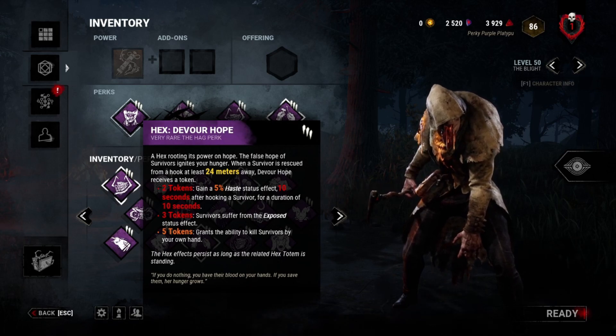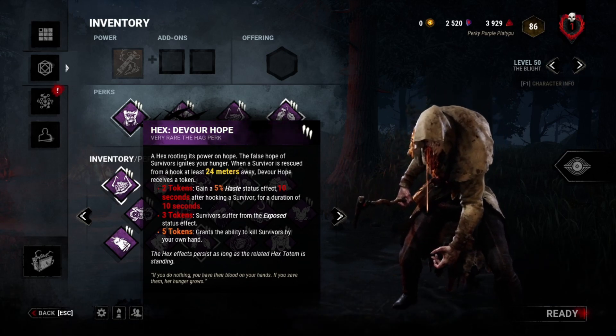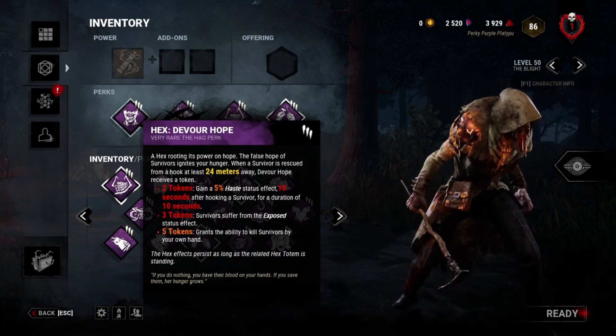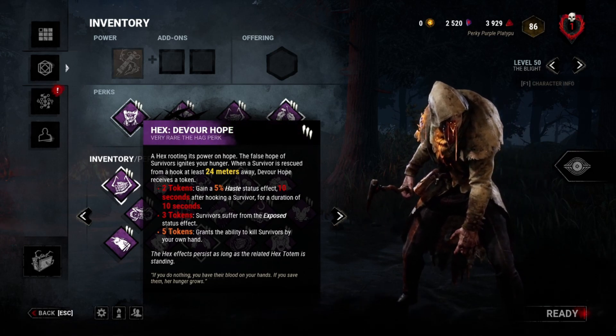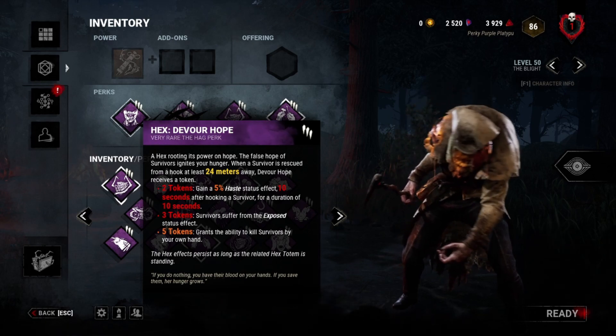Blight's mori, I believe, is 13 seconds, so in those 13 seconds you can just eliminate someone. Now, it should be noted that that will not go towards your Sacrifice medal and will actually probably hurt it. But if you're only focused on winning, it's fantastic.